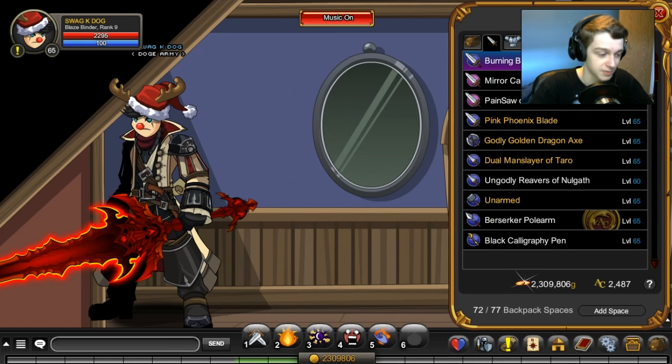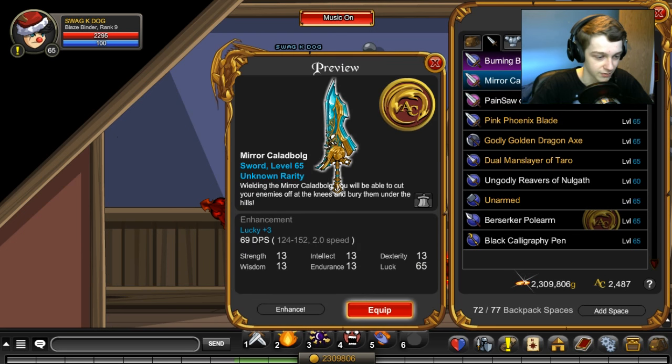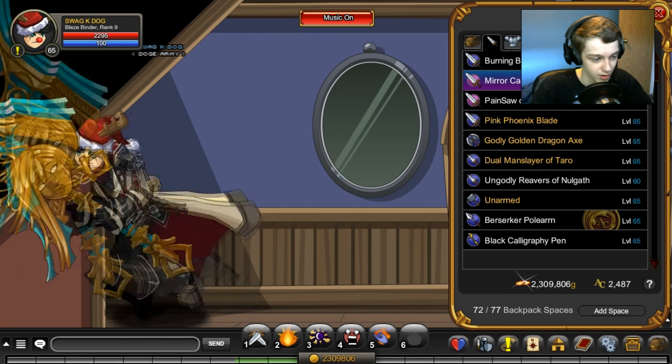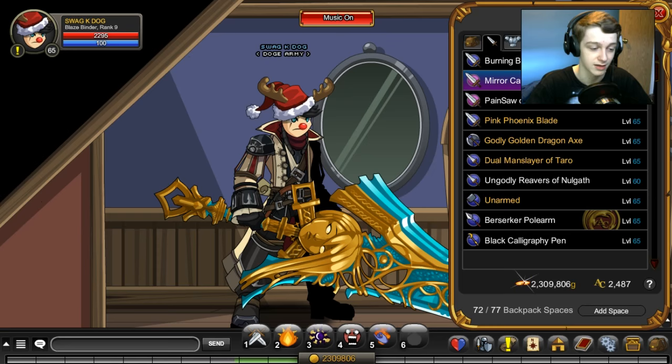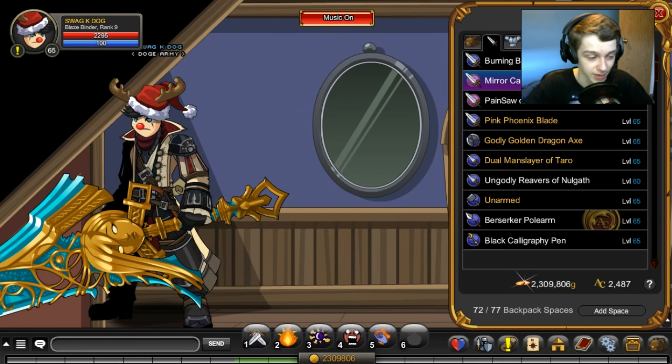We got the Burning Blade — 15 more damage, very good for farming. That's why I keep it on my person. Very cool looking blade also, goes with my red set. I'm going to say whether each item is rare or not rare, but I'm not going to tell you exactly where to find it. You can search my Swipek Dog on the character page to find where the items are.